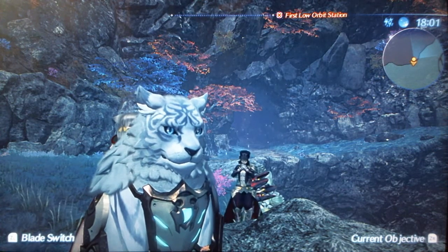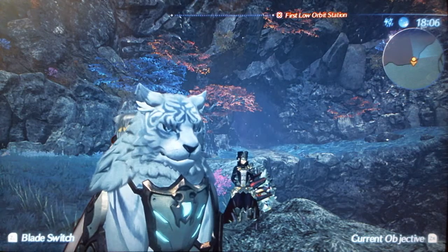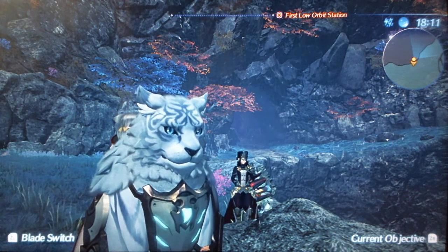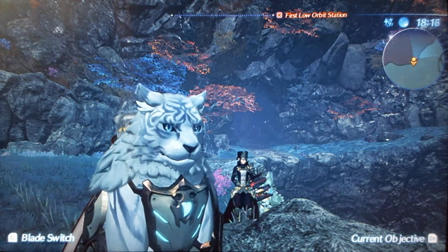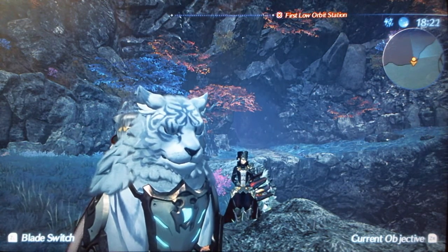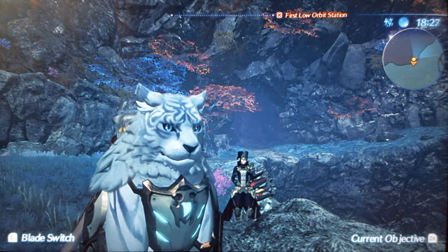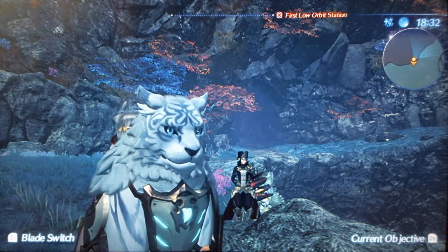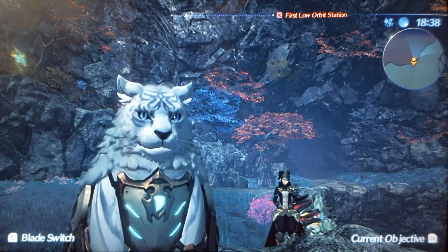Hey, it's StarSkark11 for the next episode of my series on how I would buff the less-than-good blades in Xenoblade 2. This episode will be on twin rings, and since Dronework is the only non-common twin ring, I'll also be talking about two other blades that should have been twin rings, because their weapon types are already full enough. I'm going to be talking about changing them into twin rings for more variety and to make them work better as healers.